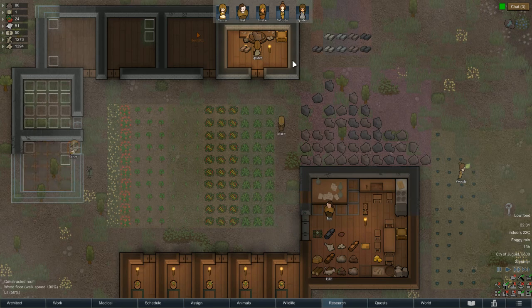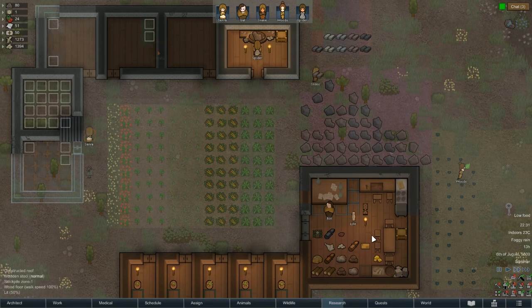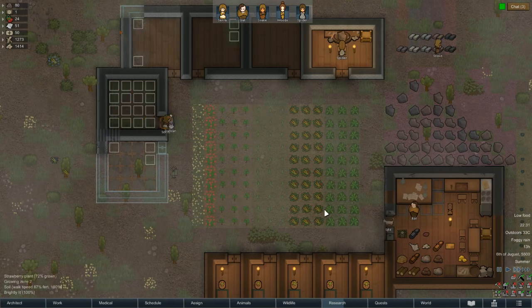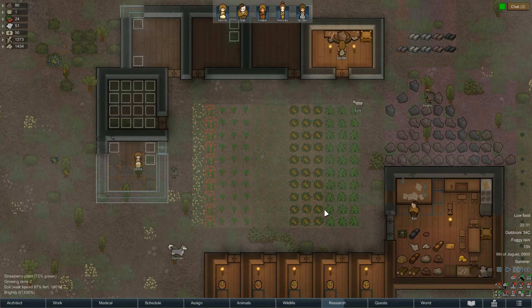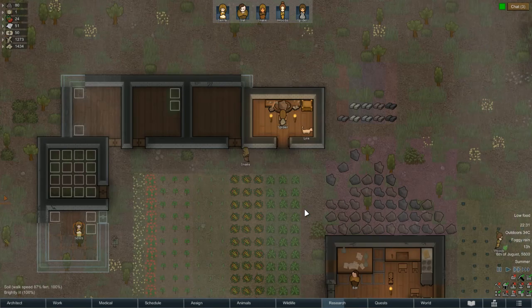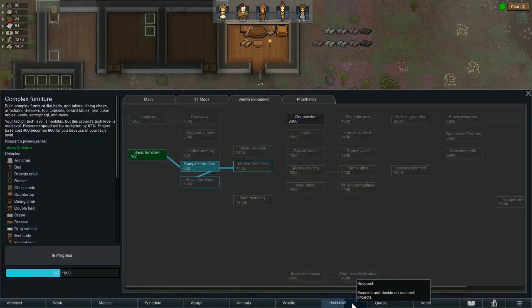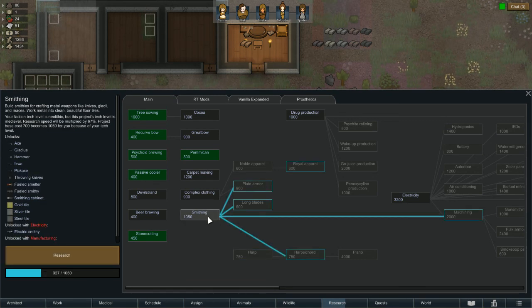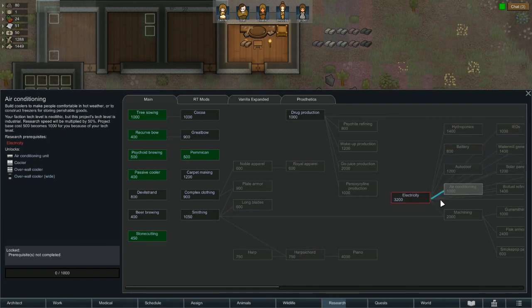That's not going to drop that down much. How's this research doing? You need to get in there — what are you pulling on next? Well, we're doing battery electric, aren't we. We need to start getting a fridge together and all that. We basically need electric and air conditioning.